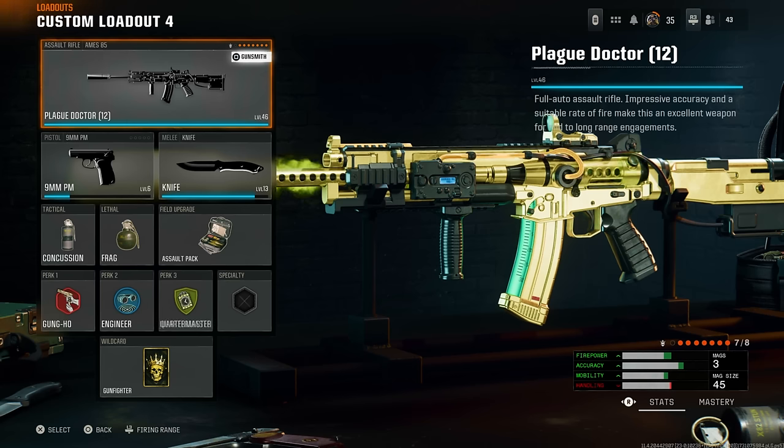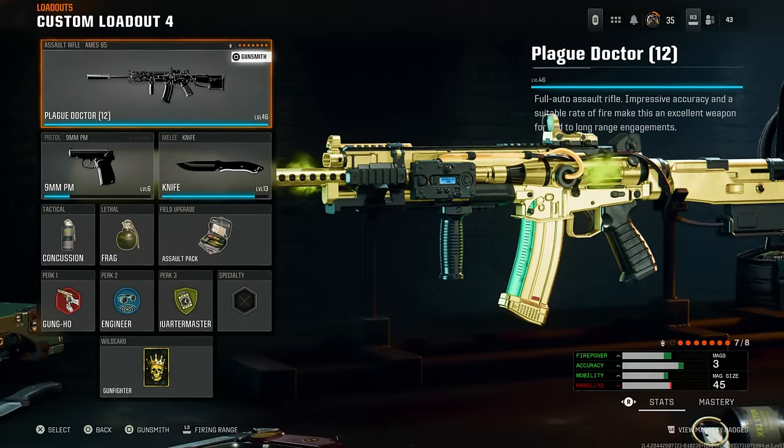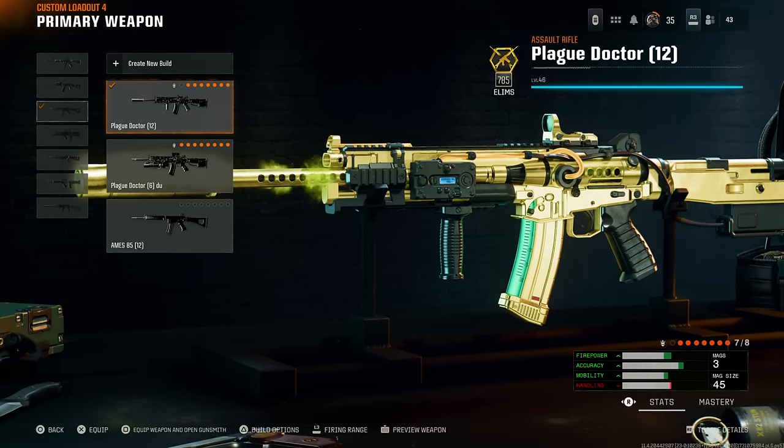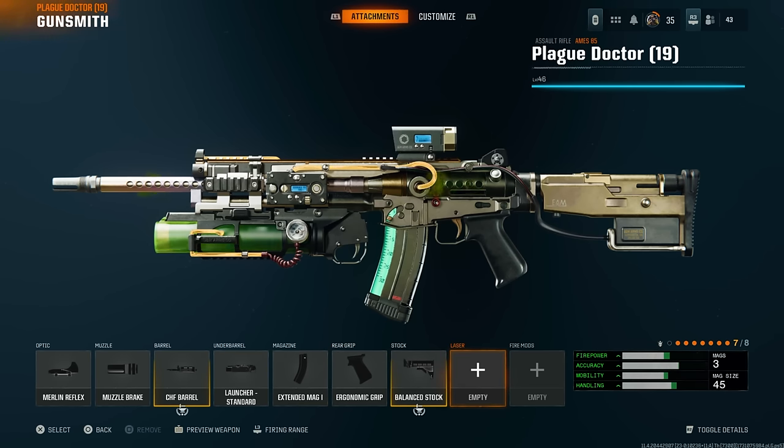So for the gun that you have the camo on, you're going to create a new build and put that camo on it and also put Gunfighter Wildcard on it as well. So go ahead and create a new build. Go to the weapon with the camo. Make sure there's five attachments, because if you've got more than five attachments, you need a Gunfighter card, so it will be implemented in the actual class that you saved already.